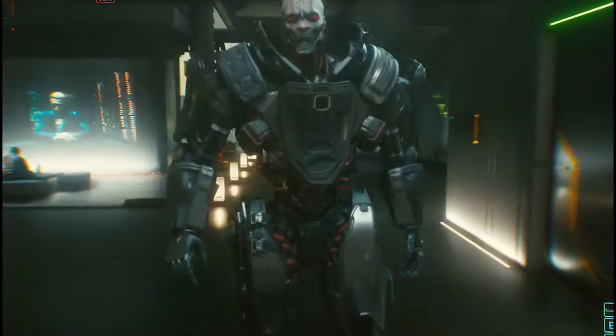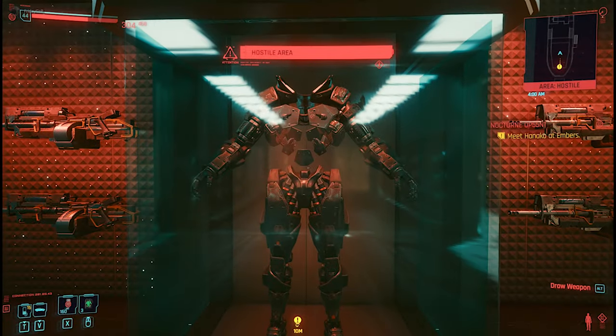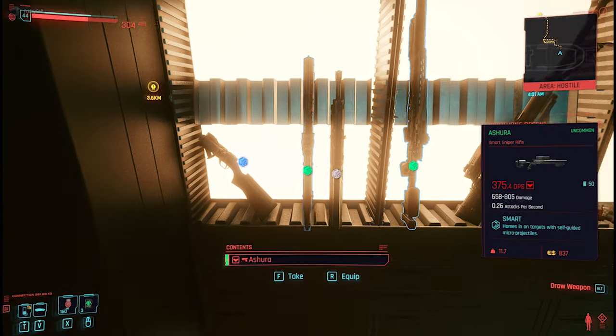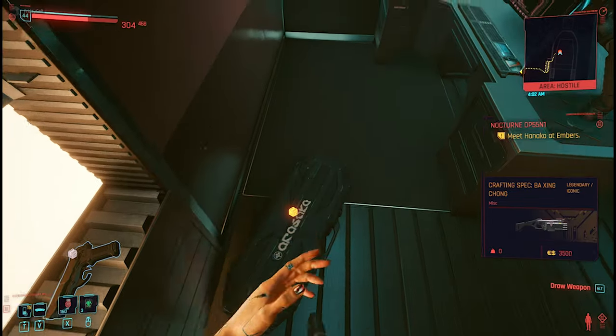How to get into Adam Smasher's secret room and find a new legendary blueprint. Hello ladies and gents, Ivan the German is back, and today I have another secret location room for you — the new legendary blueprint.